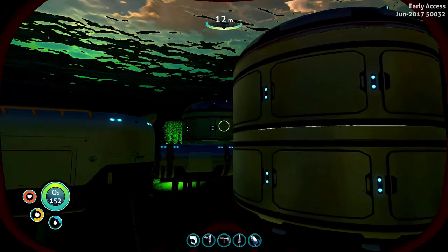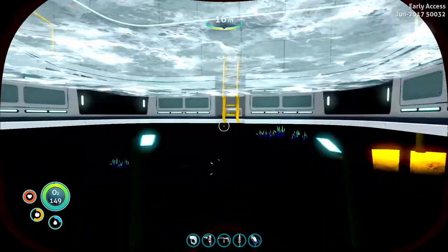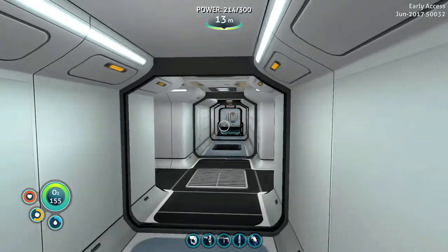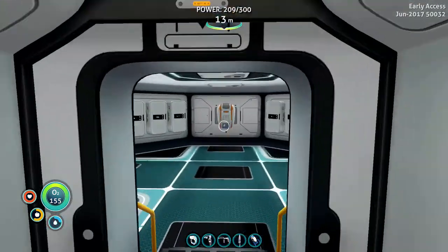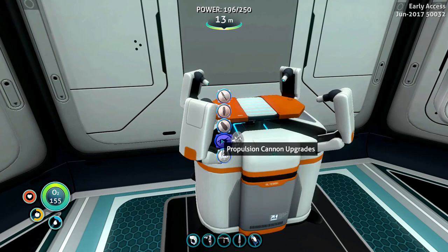Also, we need to make a prawn suit — that's the only thing I'd feel comfortable bringing down there. Little tiny friendly Seamoth is not going to make it. Let's come in here. Modification station — Seamoth upgrades is not going to do it. Propulsion cannon, swim charge. Is this something I have to find? A depth module?